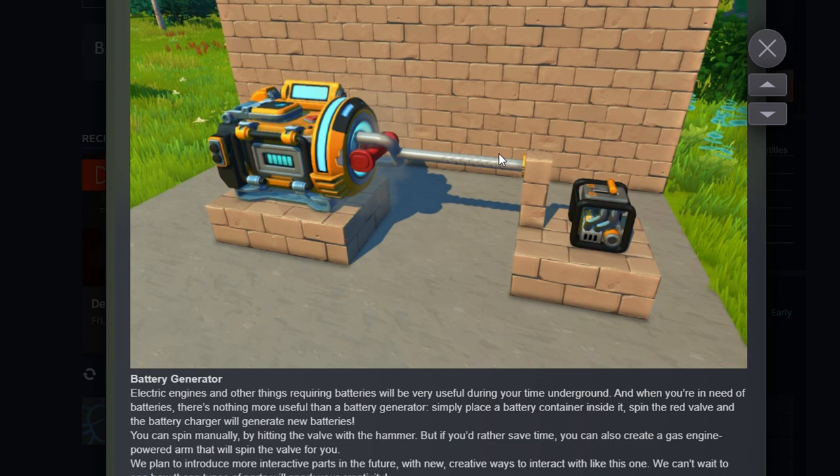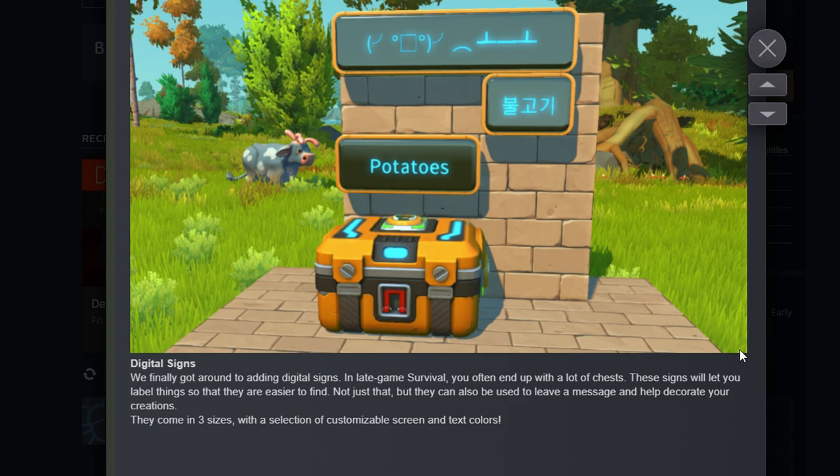The most exciting thing about this update for me might be the digital signs. 'We finally got around to adding digital signs — in late game survival you end up with a lot of chests.' These signs let you label things so they're easy to find, leave messages, and decorate creations. They come in three sizes with customizable screen and text colors. This needed to happen a long time ago. We also really need an auto-sorter or filter for chests too.